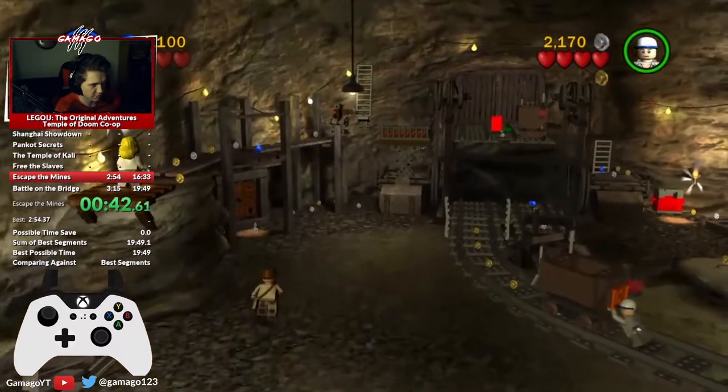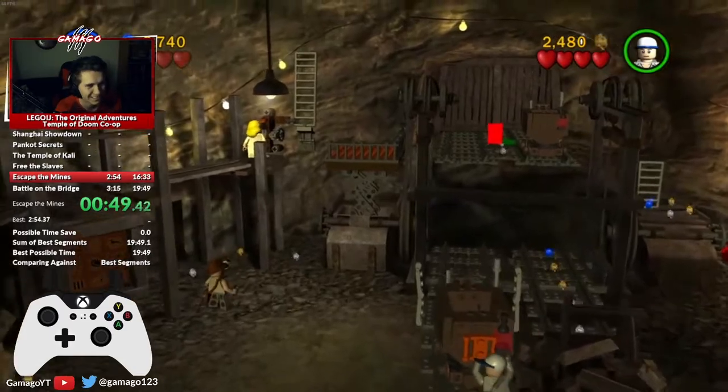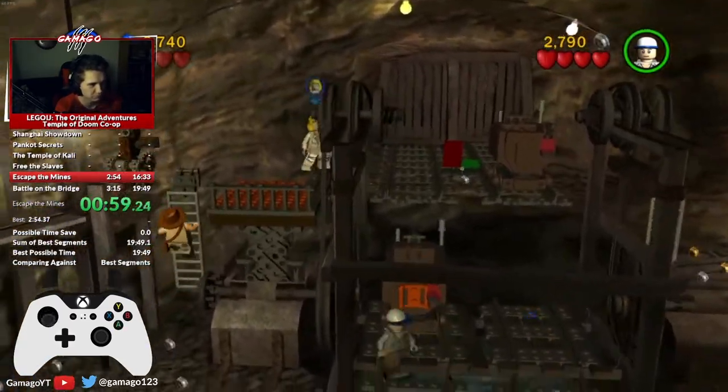Jump up onto the platform and follow along the wall. Wait with Willy until the studs come out here. Then pull the lever and jump across the orange platform.